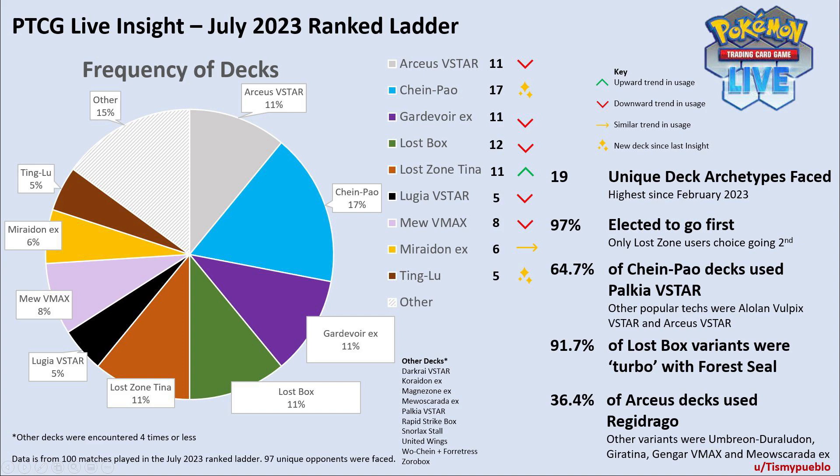The other deck that is out of sync with IRL events is Lost Zone Giratina, which was as popular as Gardevoir EX despite the lack of tournament success outside of Japan. This deck may suit the best-of-one style seen in Japan and ranked matches, which may explain the popularity. Just to clarify: in tournaments in America they do best-of-three; in Japan they do best-of-one, and that can kind of affect what decks people use.